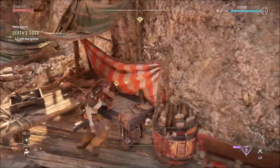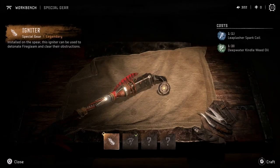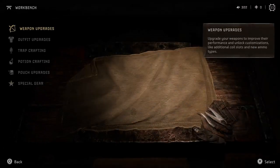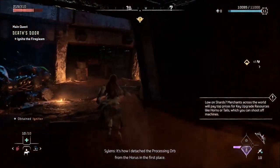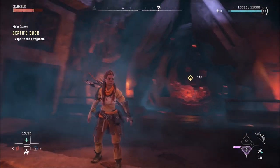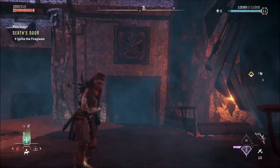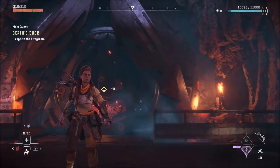Oh, we actually have something right here - we need to create that weapon. Special gear - the igniter, which is gonna allow us to get past those walls. Fantastic! We should be able to use this to blow up that barrier. Sylens explains that's how he detached the processing vault from the horse in the first place. Well, we're about to get past that door. We're gonna end the video here - in the next one we'll get past that door and get the Gaia backup. Remember to give a like, subscribe, and enjoy the video. See you guys for the next one, keep it easy!